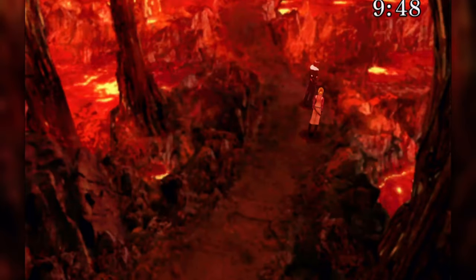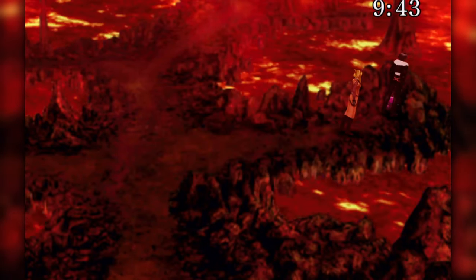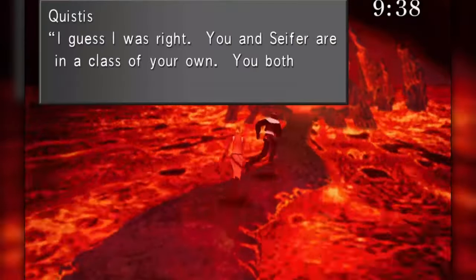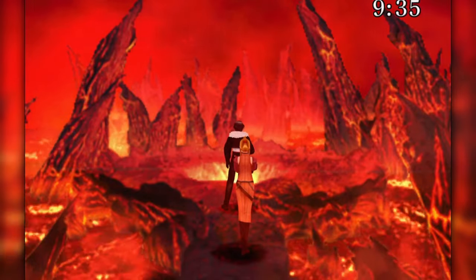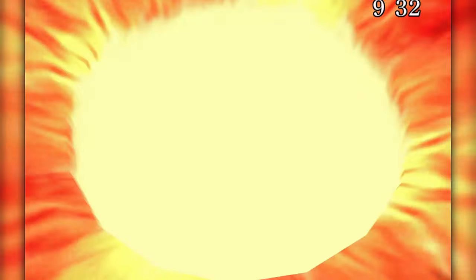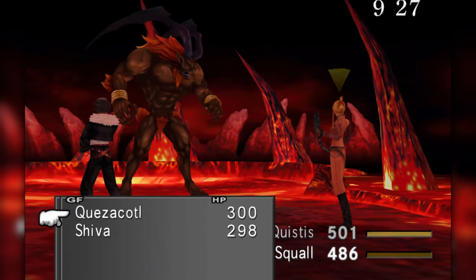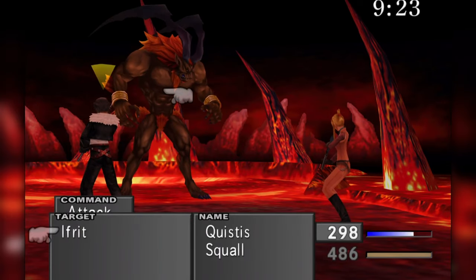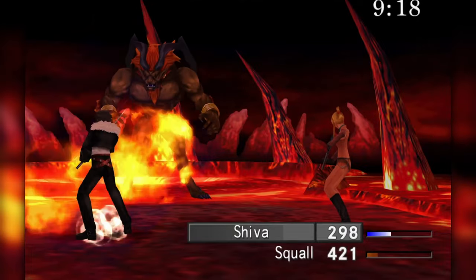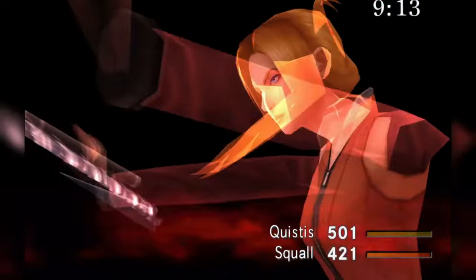Before Squall can take part in the special operation tomorrow, he has to complete a trial at the fire cavern to earn a GF. We deliberately shy away from random encounters during most of the game — it's extremely easy to gain levels in FF8, and they don't really enhance your characters to a great degree, it just makes enemies more powerful. In this run, I'm trying to keep Squall and the gang at a level where they can battle the most difficult version of Ultimecia, which caps out at level 65. If we rock up at level 100, then it's just going to be less of a challenge.